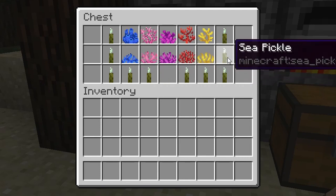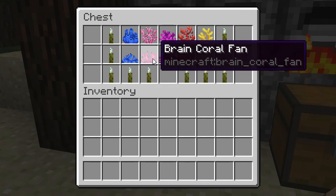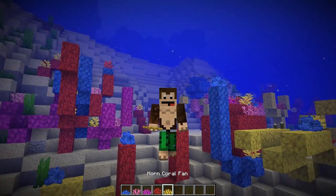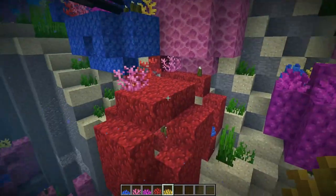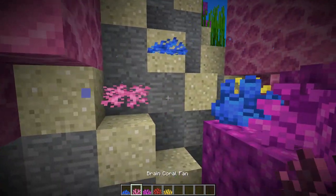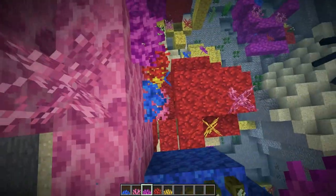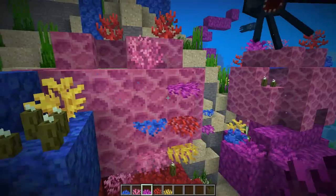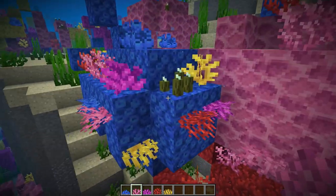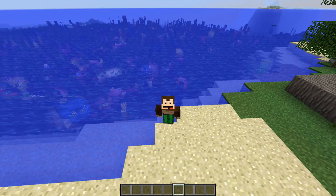Also, the coral fans have now gotten equal textures. We have the horn coral fan, fire coral fan, bubble coral fan, brain coral fan, and tube coral fan. They don't spawn naturally in coral reef generation yet, but I can place them down for you — on the sides of coral or any block, even on sand or stone. The texture is fairly simple; they look pretty similar but with some size differences. With stuff on the sides, above, and those pickles, I think coral reefs will look really nice.